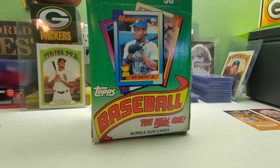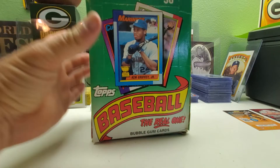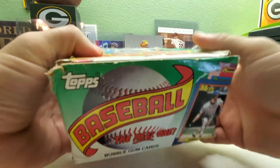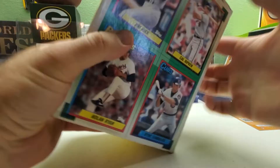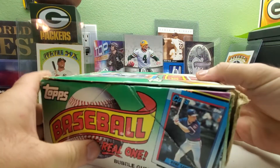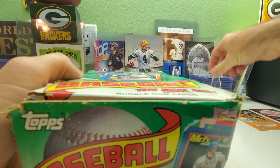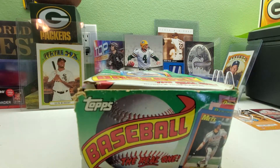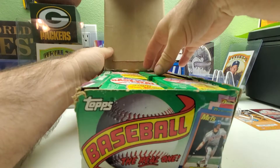Hi everybody and welcome back to Ryan Bolton's Cards. Today we have week 15 for the Frank Thomas no name on the front hunt. Here we have a box of 1990 Topps wax. This box is kind of beat up as you can see, but hopefully everything is good. We've got a gem — Rice, Cal Ripken, Nolan Ryan, and Ryne Sandberg on the bottom. Let's get into it. Sit back, relax, crack open that beer, pour yourself a cup of coffee, tea, soda, milk, water — whatever you like to drink.